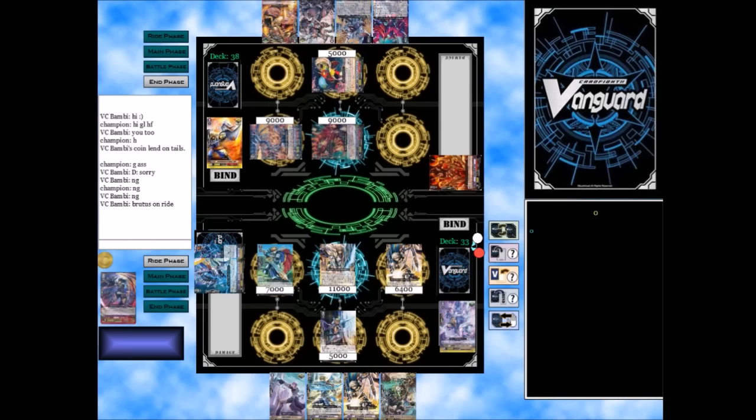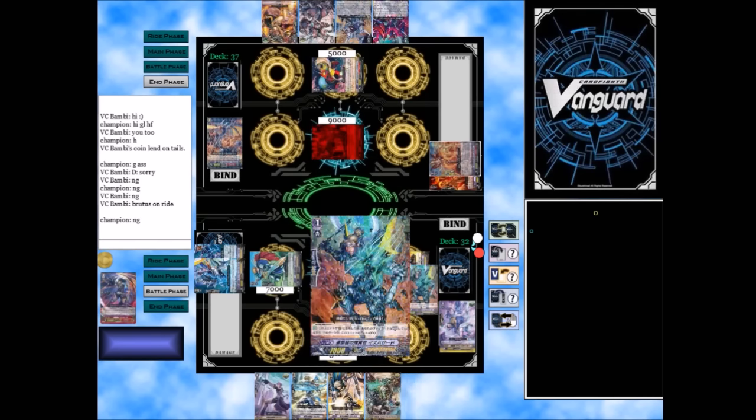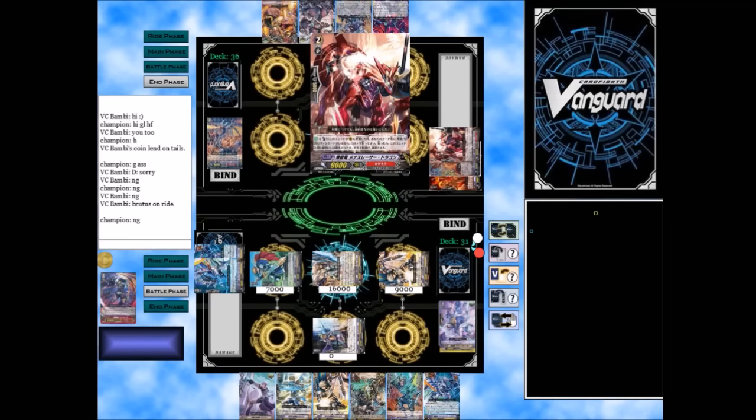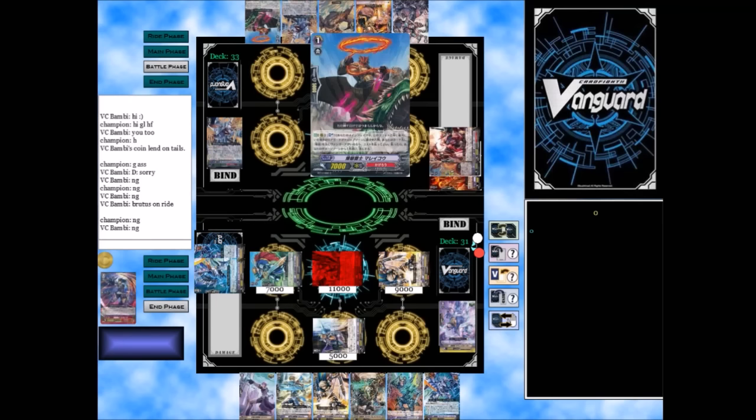Brutus gets that on-ride and calls Locrenus from the deck — that's super good. Just get that full front row to keep pressuring him with multiple attacks. I don't really need to call the back row because it's not going to help me pressure more attacks right now, so I'm just going to keep it in my hand for guarding later.